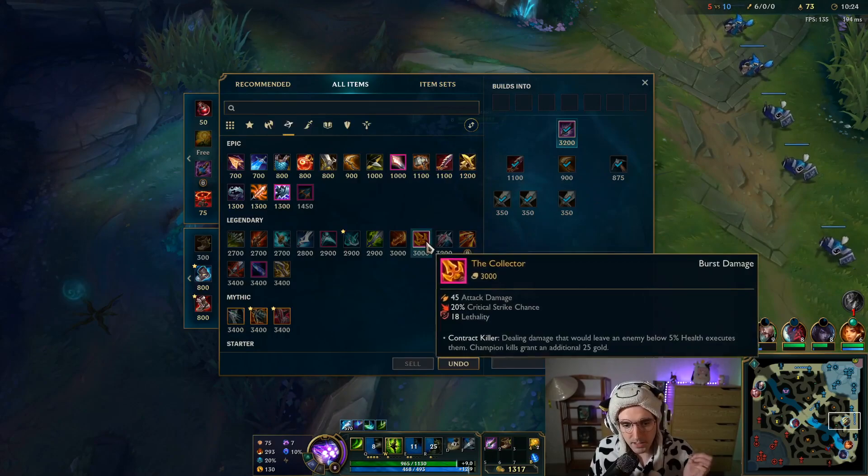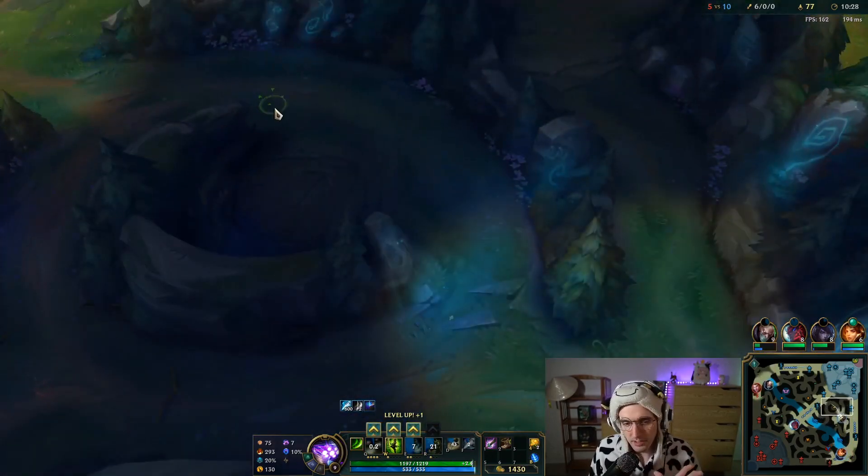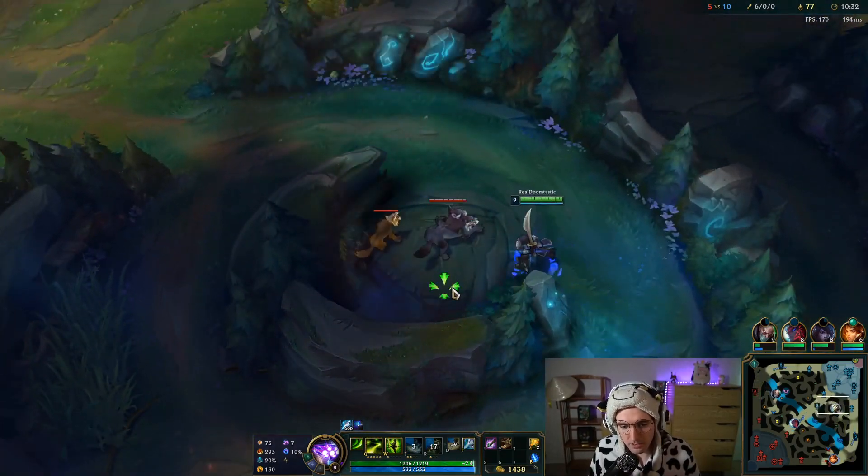If we buy the armor pen item next, we can crit. Don't forget — our alpha strike can crit. It just gets stronger and stronger. We're going to be nuts.